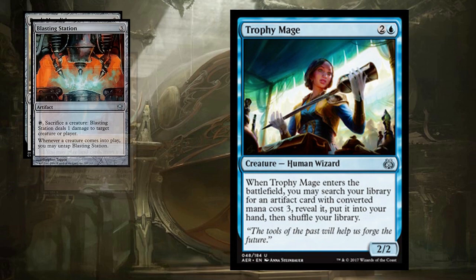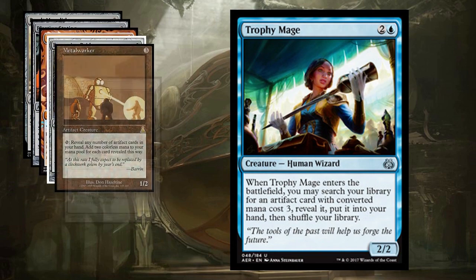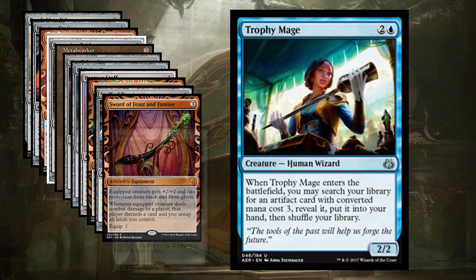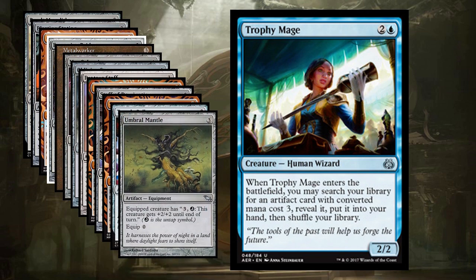Trophy Mage: when it enters the battlefield, you get to fetch a CMC 3 artifact. We're talking Metalworker, Mycosynth Lattice, Rings of Brightearth, Staff of Domination, all the Swords, Temple Bell, Umbral Mantle — the combos that can go with Trophy Mage are just crazy. Some you might have missed: Basalt Monolith, Blasting Station. These are many of the combo-centric cards in the format. If you have a combo based around CMC 3 artifacts, Trophy Mage becomes a 2/2 for 3 mana that says 'draw the exact combo piece you need.' That sounds really good.